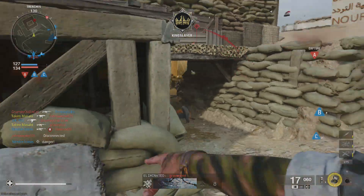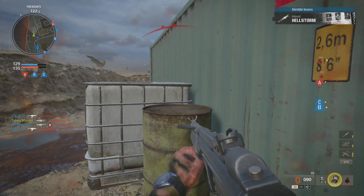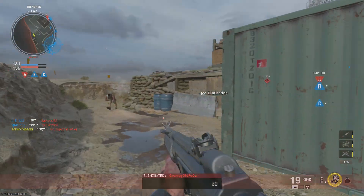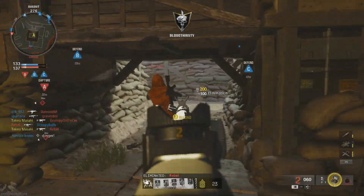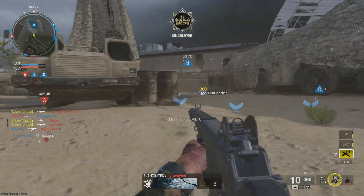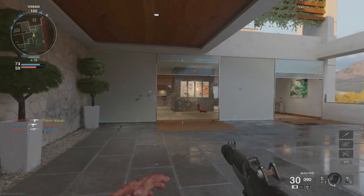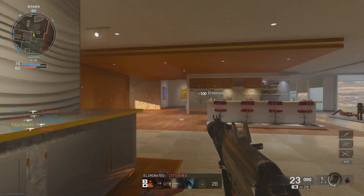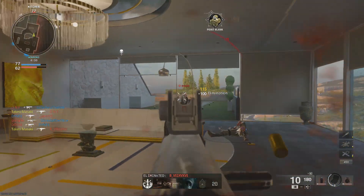The beta was pretty much just a small map mosh pit, and a lot of us were worried that the whole game might just be nothing but small or smallish maps. Small, chaotic maps are fun, but if you overdo it that's where you start to have a problem. For example, they list the map Skyline as a medium size map, but I just can't agree with that — Skyline is definitely a small map, as was pretty much every map in the beta.